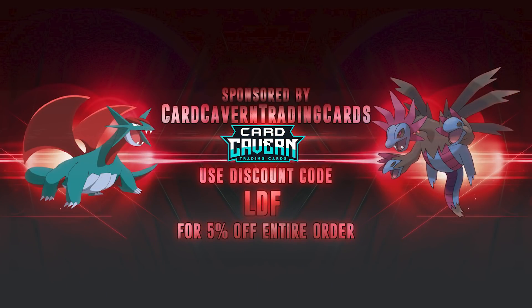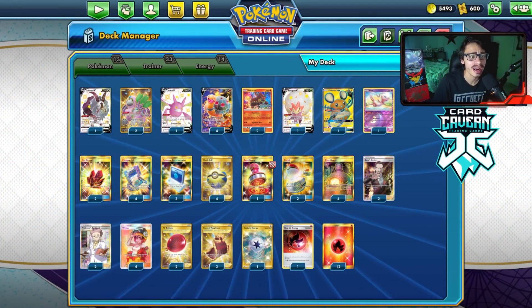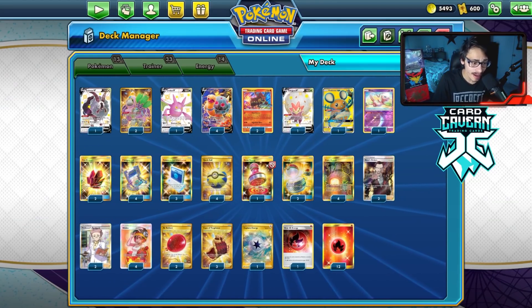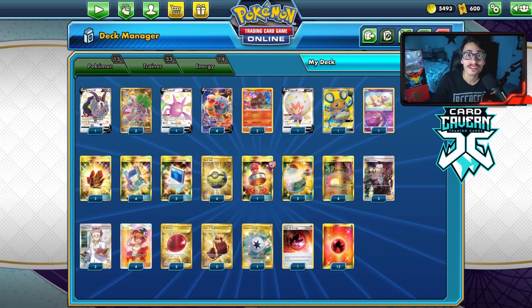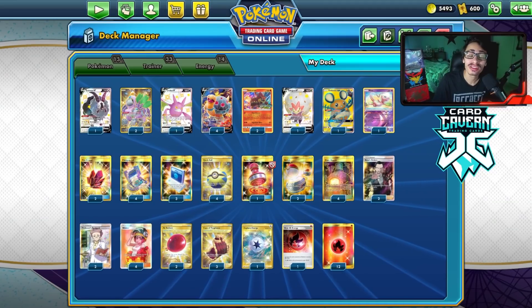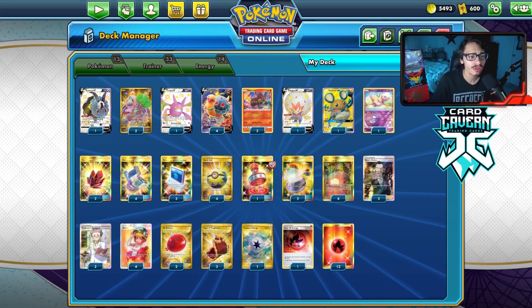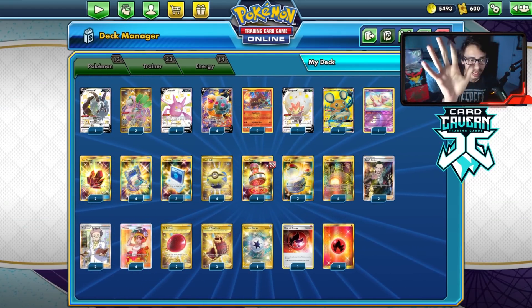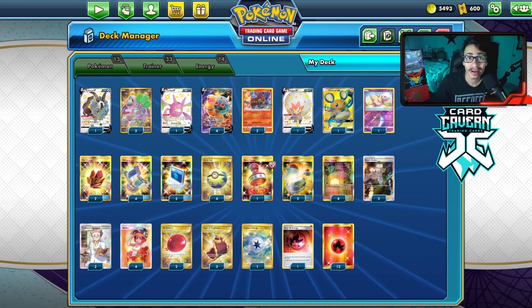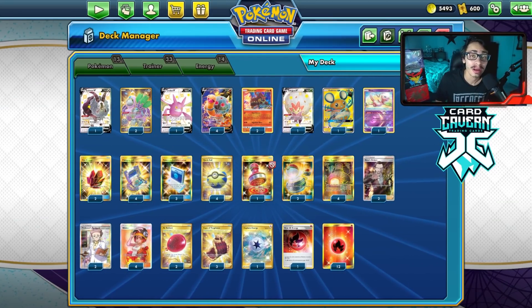Before we get into the video, shout out to sponsor Card Cabin TCG. If you're looking for PTCGO pack codes, get them at Card Cabin — they sell PTCGO codes online for the cheapest. If you want codes for Chilling Reign, Battle Styles, Storm Shield, Base Set, Rebel Clash, or Evolving Skies when it goes live in a few weeks, check out Card Cabin. Use my discount code LDF at checkout for a five percent discount.